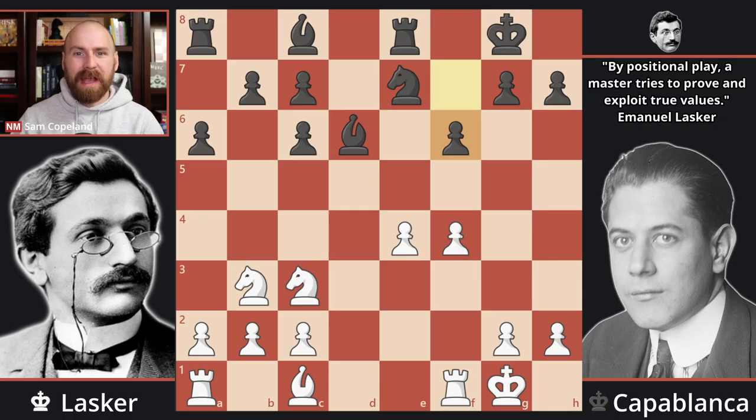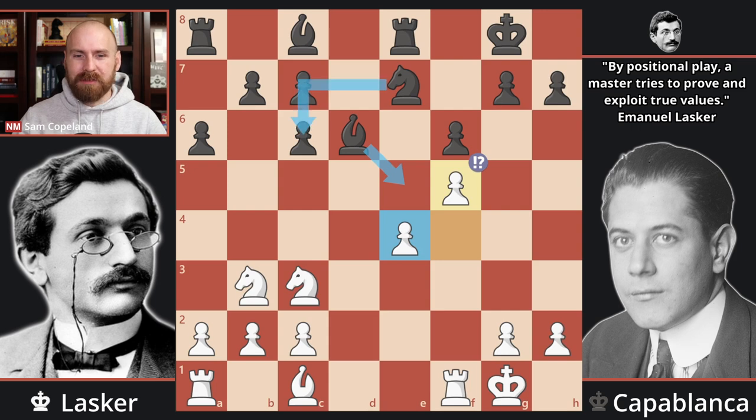Lasker now makes a dramatic, committal, and controversial decision — he plays pawn to f5. Much has been said about this move. It has both pros and cons, and objectively it is better for Black after best play. But Black was already clearly better with best play without this move, so one can't criticize it too much. The move permanently weakens the e4 pawn, making it a serious target, and weakens the square in front of the pawn. On the pro side, the move does gain a potential outpost on e6 — and if a knight can get there, it will be a very fearsome piece.